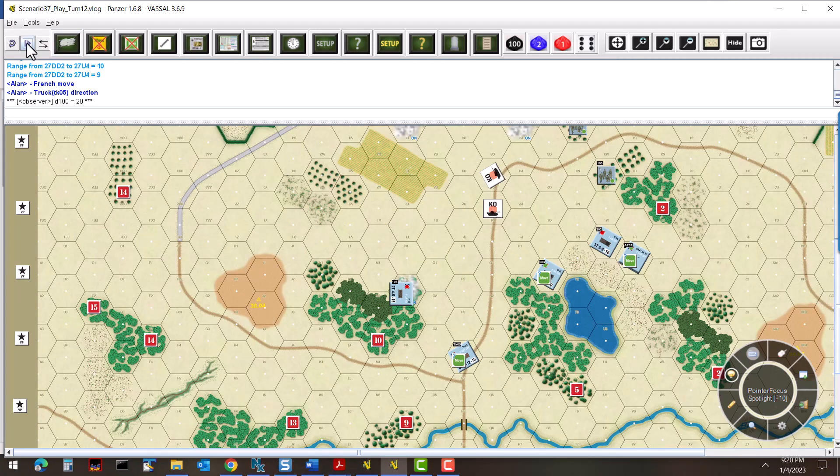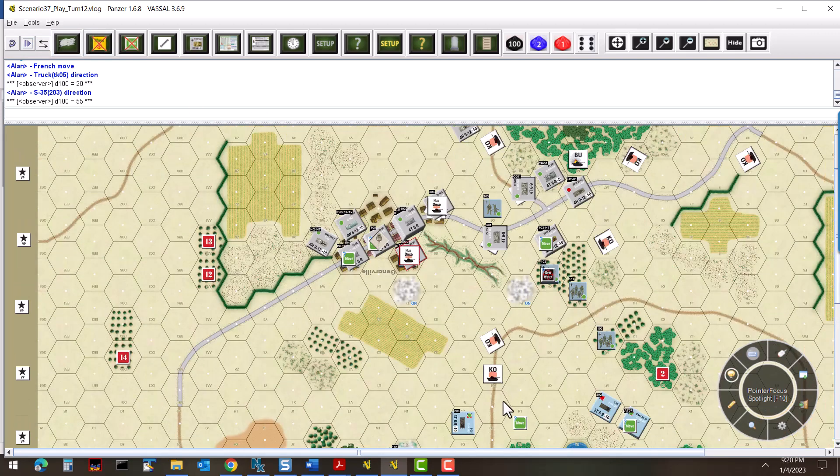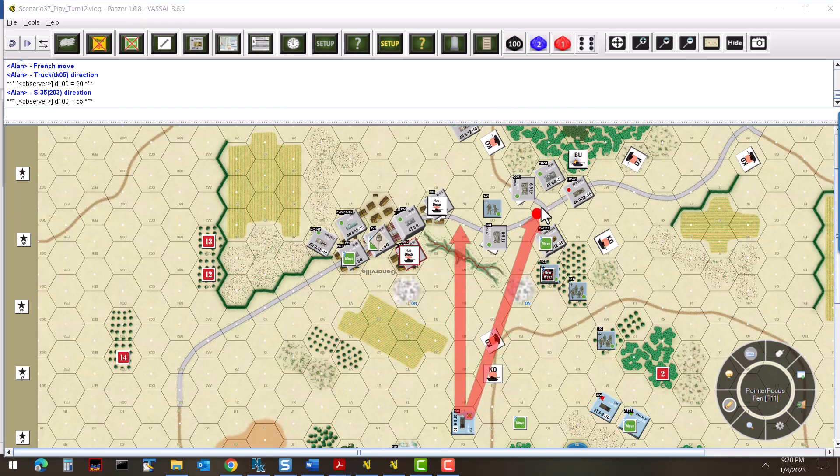Now the French movement. First, the truck advances down the path behind the woods, getting out of harm's way for now. Then the S35 moves, kind of moving up on our flank, getting into a very good firing position with good angles on all the terrain up here — able to shoot units crossing these roads. He's in a good firing position.